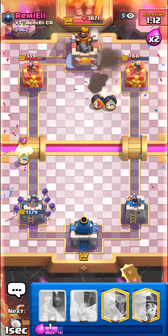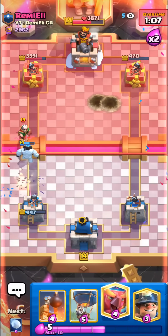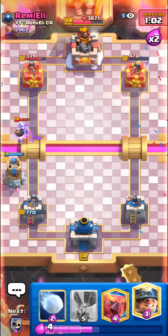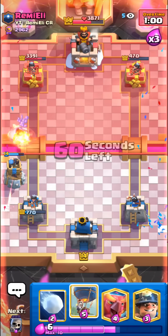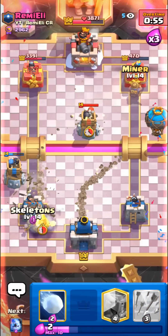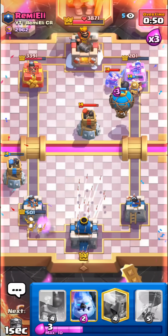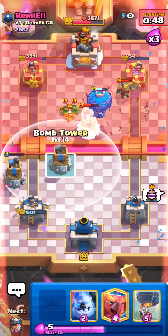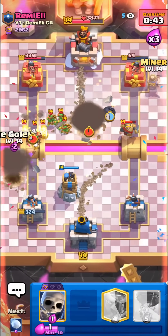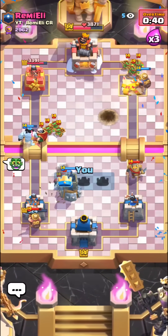He's definitely gonna magic archer — we have to ice golem. I told you guys. Oh no — gonna bomb tower. Look at his tower though. We just need balloon death damage. Let's go in — Miner the front, skellies for defense, snowball everything back, arrows — come on. We just need a snowball. Man, me and Remy Eli have a good rivalry. Thank you guys for watching and see you in the next one, bye!